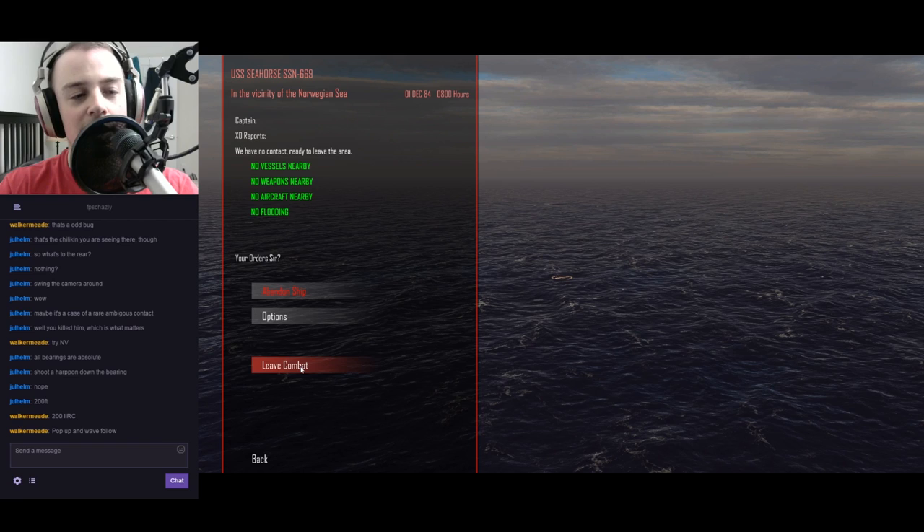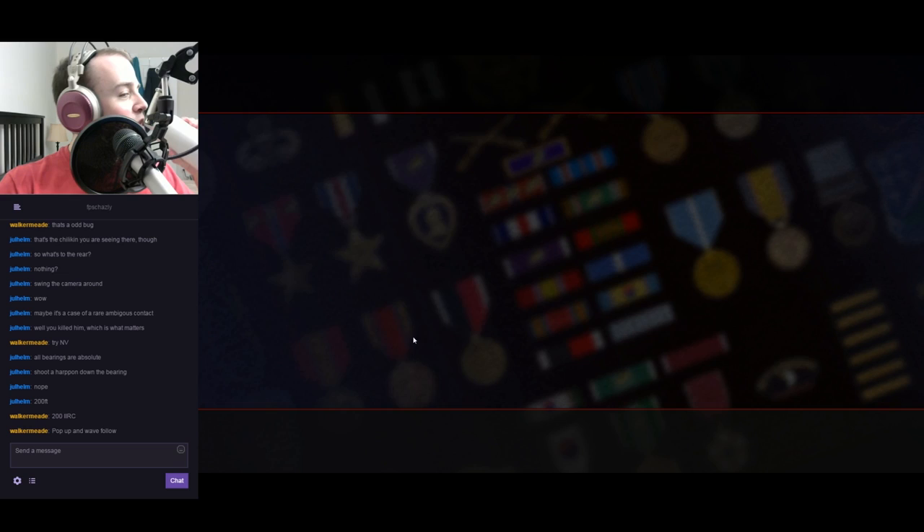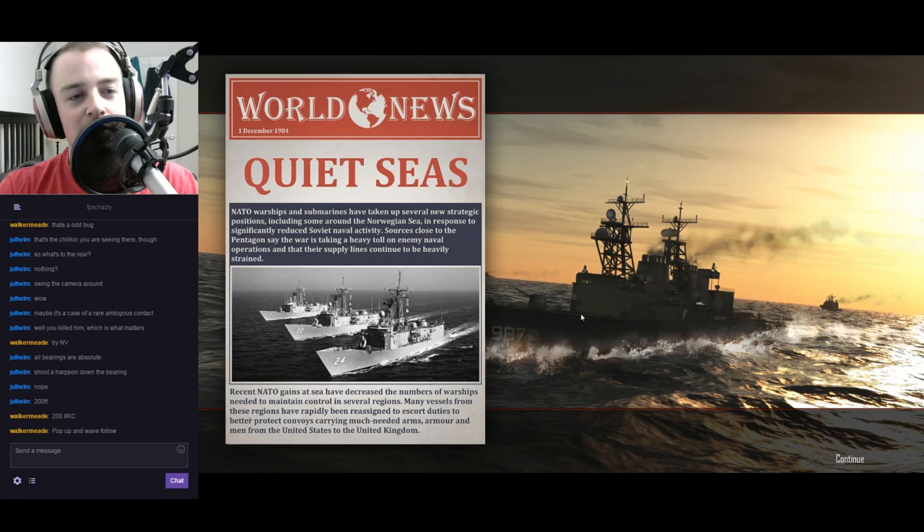All right, that is everything - let's get out of here. That was the mission I think - to get those guys, so there you go. I need to resupply. Hey, look at that - Bronze Star, very well. In the face of death - that was a rather easy engagement, but I'm not going to downplay my efforts. NATO warships and submarines have taken up several new strategic positions including some around the Norwegian Sea. Reduced naval activity. Interesting.